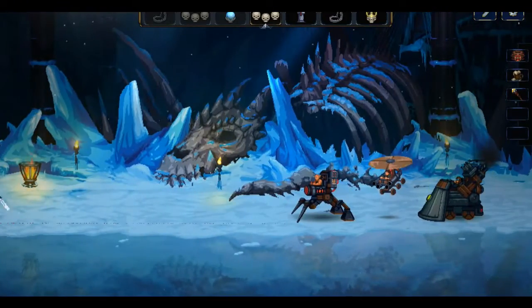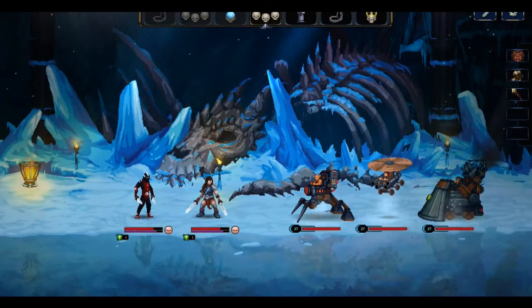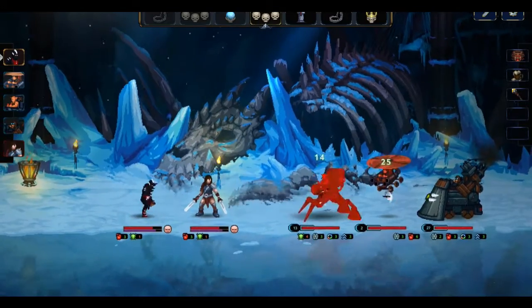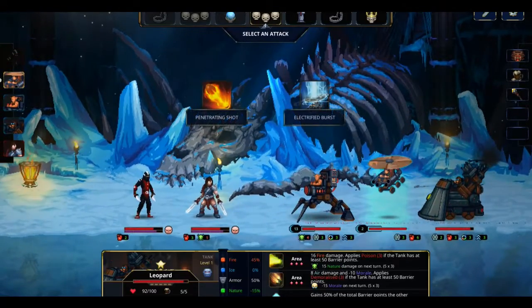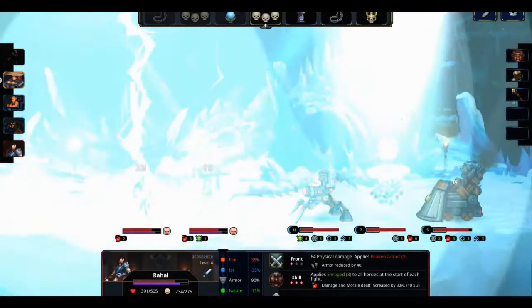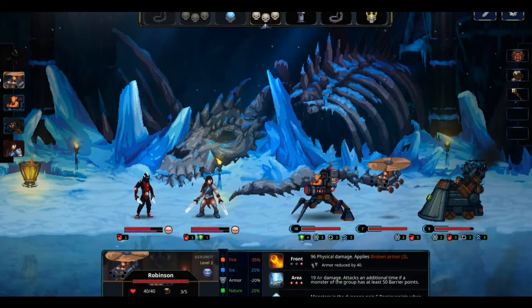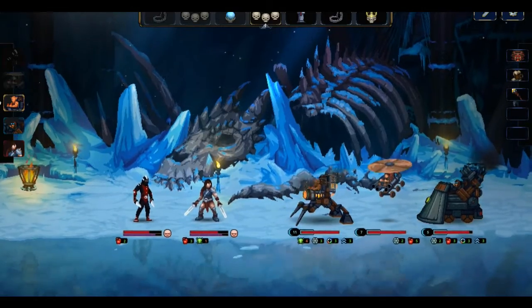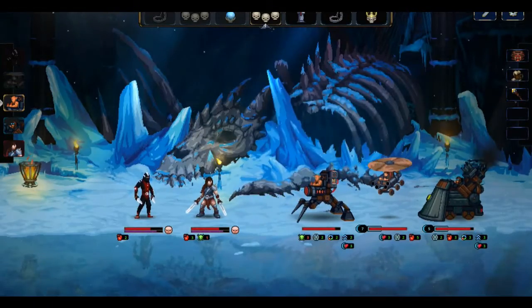Wow, you take nothing. 27? Why 27? By my math, that doesn't make sense. Shouldn't you have had more, because you're meant to get 50% of the total barrier points of the other monsters? Isn't that how that's supposed to work? Pretty sure that's how that's supposed to work. Right, let's get you trying to get them some barrier points.